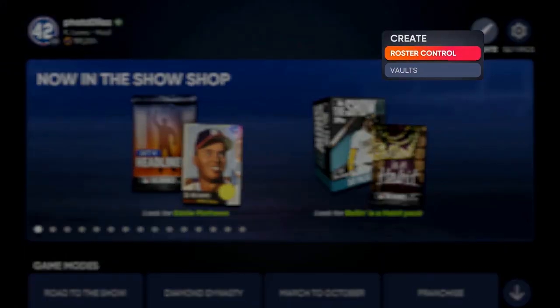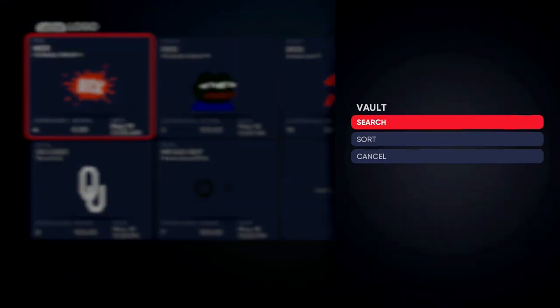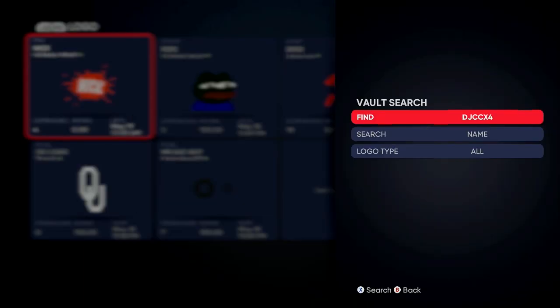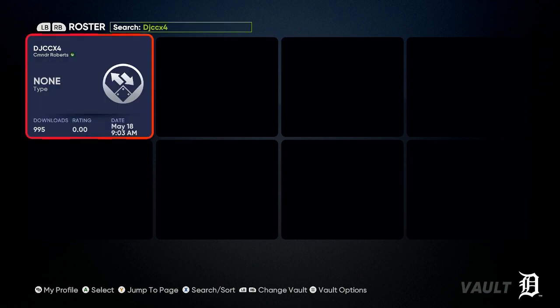So let's get into the video. Go up to Create, go to Vaults, then push X or Square and go to Search. When you go into Search, put in djccx4 — I repeat, djccx4. Say it with me: djccx4. Then hit Enter and go to Search. It's going to pop up a roster and take a couple seconds to load.